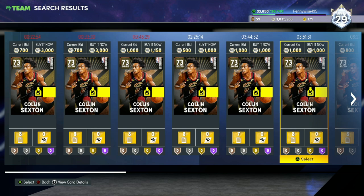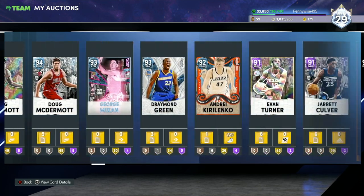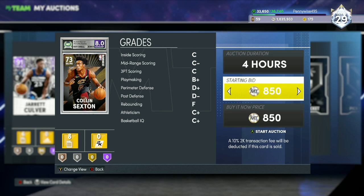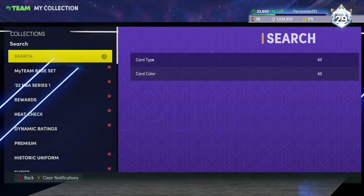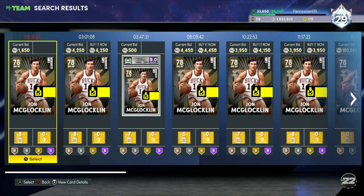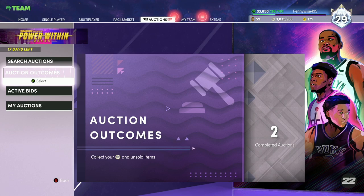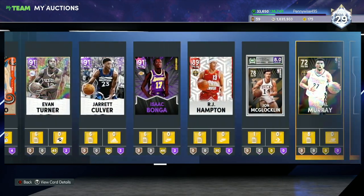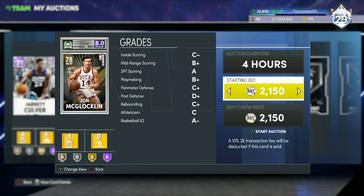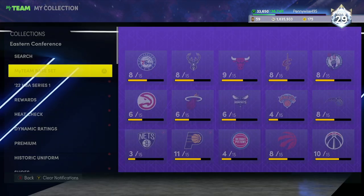For example, go look for Colin Sexton — he looks to be around 1000 MT. I'm going to send him to my auction house, scroll down to my auctions, scroll over, find that gold Colin Sexton and put him up for 900 MT. We just made 900 MT in less than 10 seconds. Next, John McLaughlin looks to be around 3000 MT. Send him to the auction house and put him up for 3000 MT. So far we've made almost 5000 MT in less than 30 seconds.